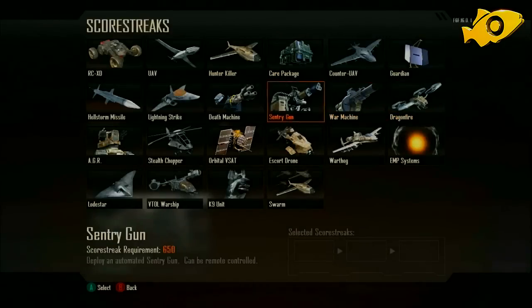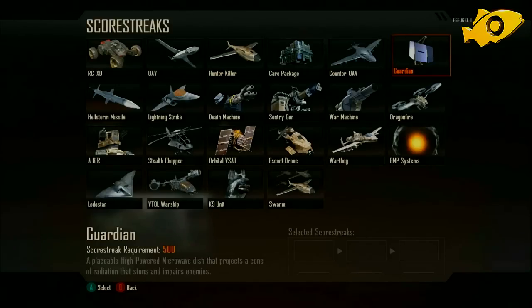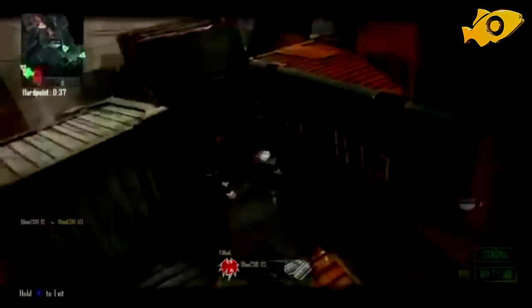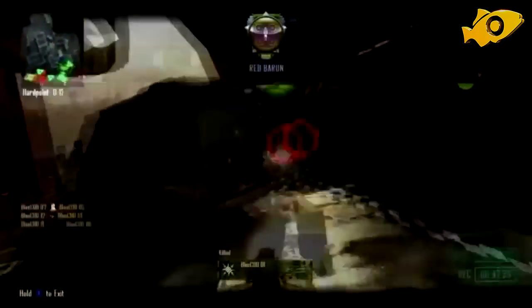On the screen now you're going to be looking at all of the scorestreaks that have been shown to us so far by Treyarch — available in Black Ops 2. First, I wanted to discuss the Dragonfire scorestreak reward, a very powerful killstreak that can rack up kills quickly. It's kind of like the recon drone and assault drone from MW3, but flies similarly to the gunship in Black Ops 1. It's very effective at getting kills, so I definitely recommend checking it out.